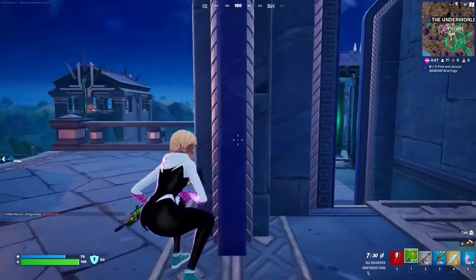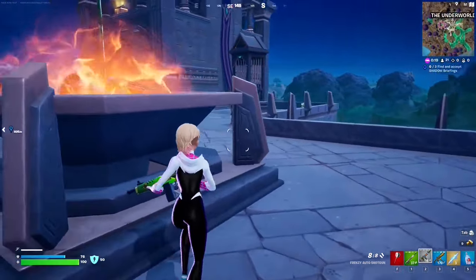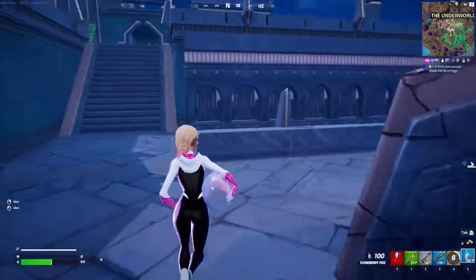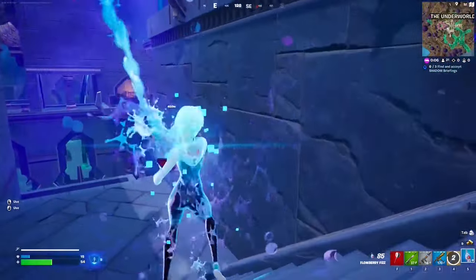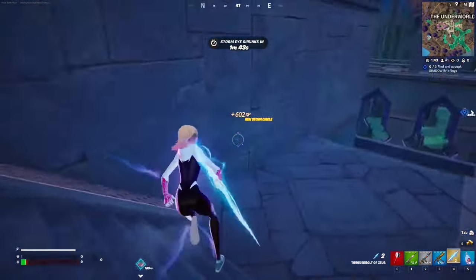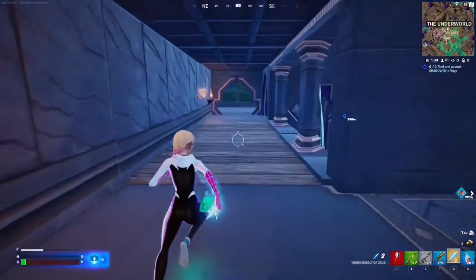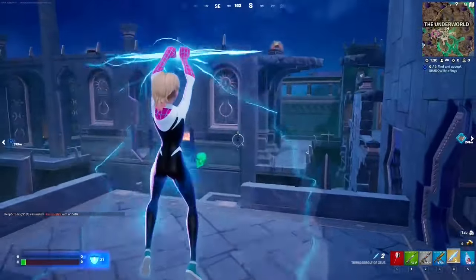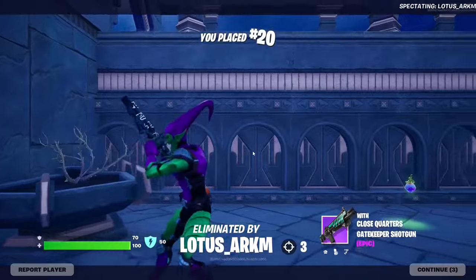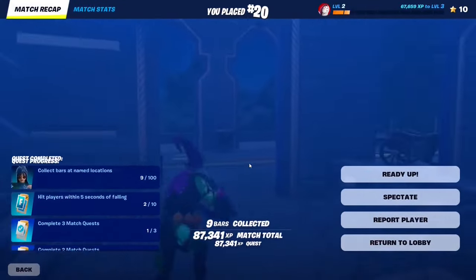For this Week 0 quest, you have to hit players within five seconds of falling. Make sure that you fall by jumping, then deal damage. Even if you use the Zeus mythic it counts as falling because you jump into the air. If you're playing Build Mode, you can build a little ramp, jump off it, and deal damage to opponents. You just need to hit them once per instance — do this 10 times in total to complete the quest.